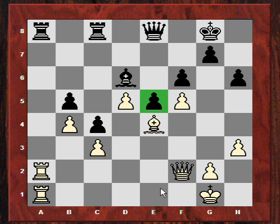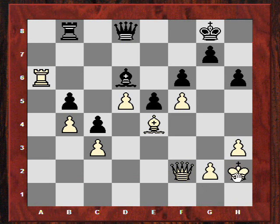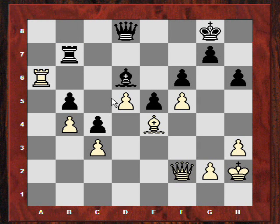Well actually, Rybka did like Be4 at about depth 11, and it is given as one of the main candidate moves. But this is a modern engine - would that engine have really considered Be4? The line which it gives is Rc8, Rc8, and now either Ra6 or Kh2. Say Ra6 takes Qd8, now Kh2, Rb7, Qe2 - and it's not completely clear how black is losing material.